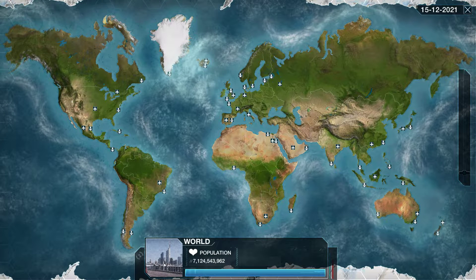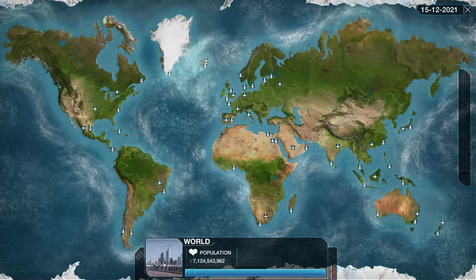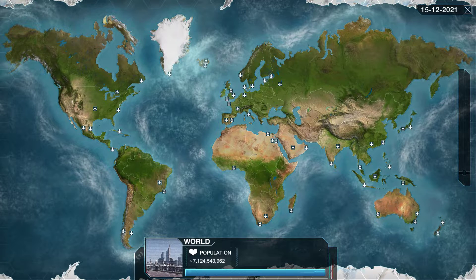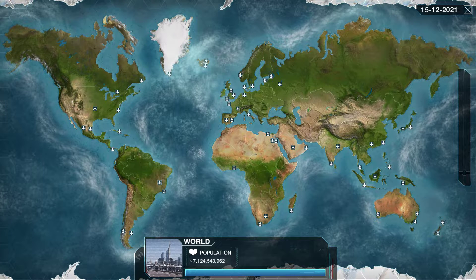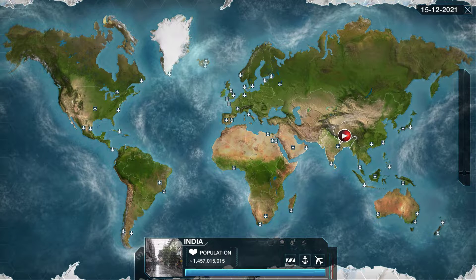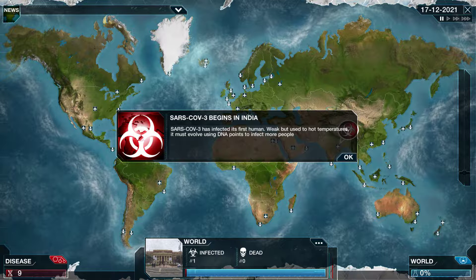We want to select a location for this to start, so we have to think about a few things. One — where would it realistically start? I'm thinking around India, maybe China. I might go for India. If we did something like the United States, they have good healthcare, so it's good to go for a poorer country.